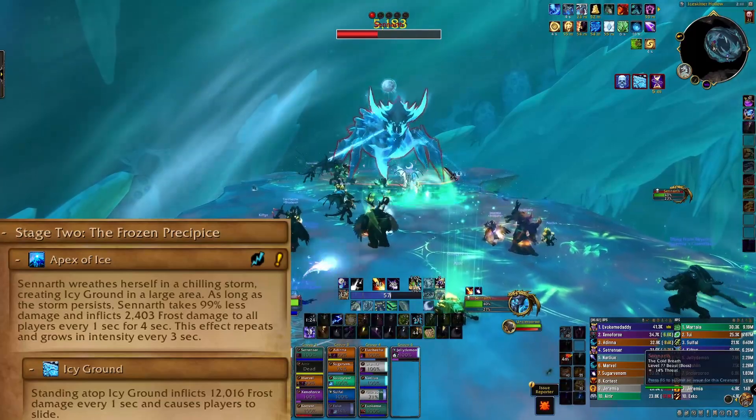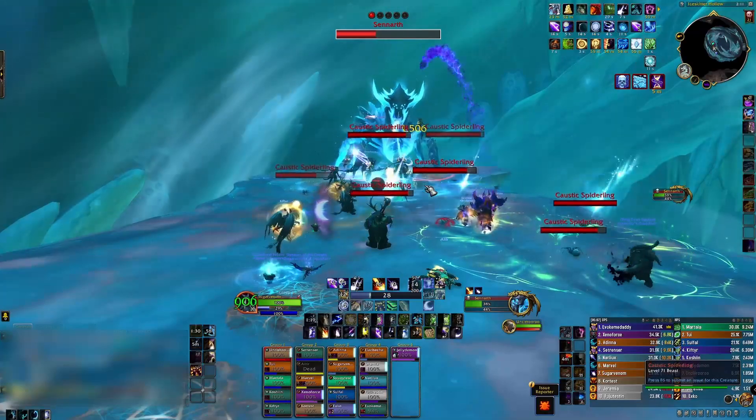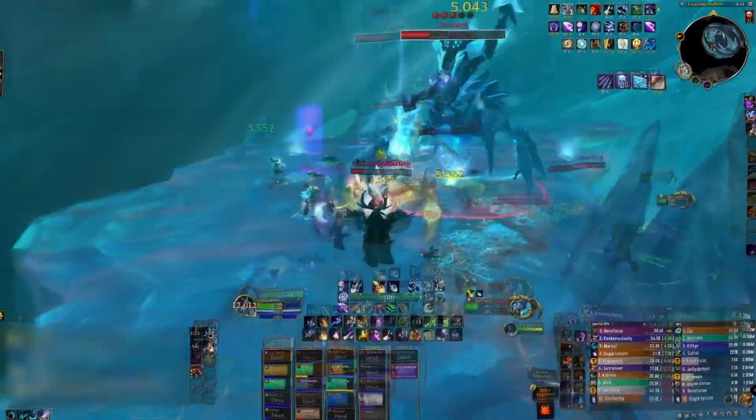When Chilling Blast is applied to the raid, everyone should spread out and avoid overlapping each other. On expiration, Frost Expulsion will do a burst of damage to all players within 4 yards.